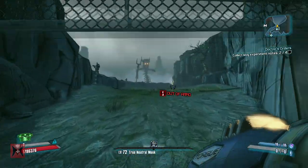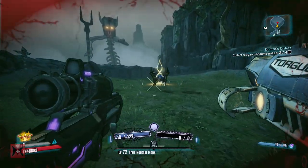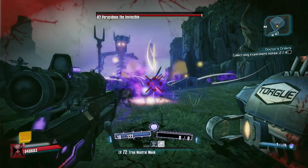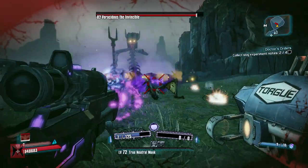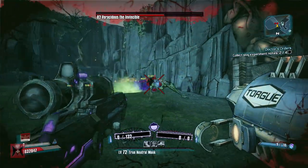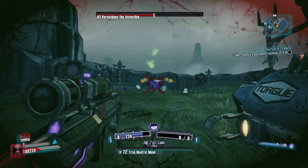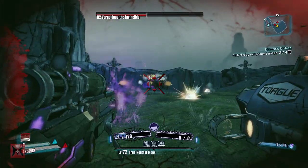You can pause the video at any time to look at those things so you can see exactly what you need. Go farm the Treasure Room, farm chests in the Dragon's Keep area to get the class mods, hunt for these things, kill Pyro Pete and get some decent stuff off of him as well.